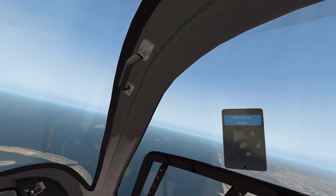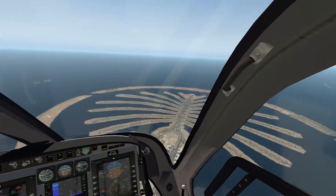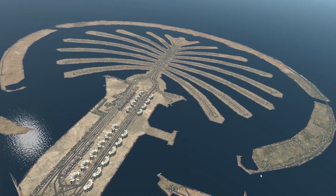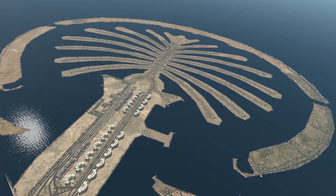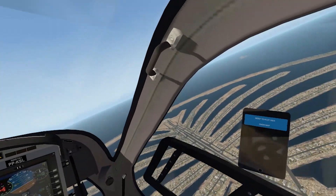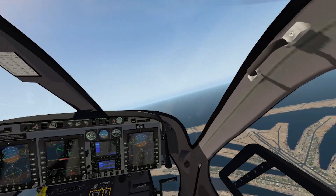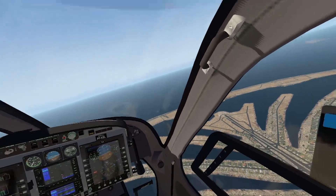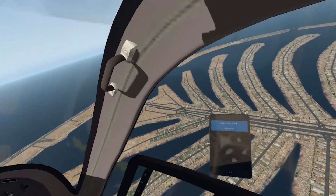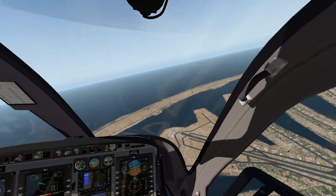There we can see the downtown. Let's make a dive down to the palm islands and take our final landing there as well. Let's find out what they have here — I bet they have luxury housing here, nothing but luxury, nothing but gold and diamonds. Landing gears are on and we are ready to descend here and park at the top end of the palm tree island.